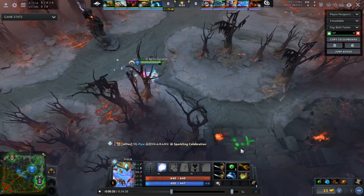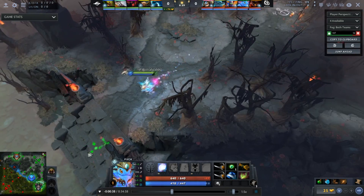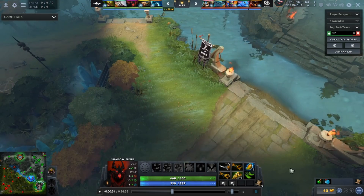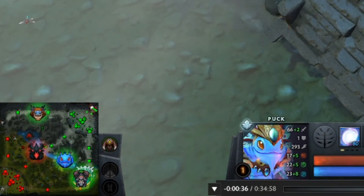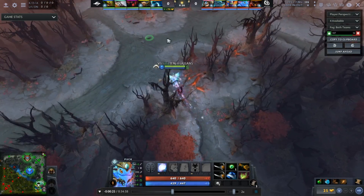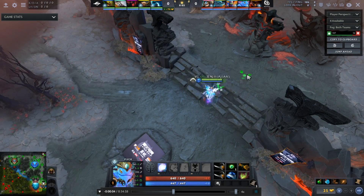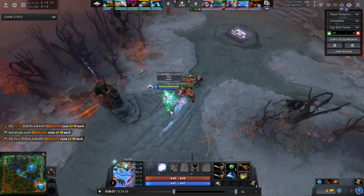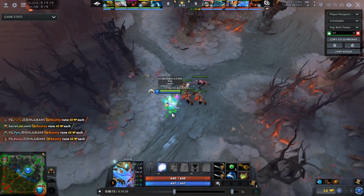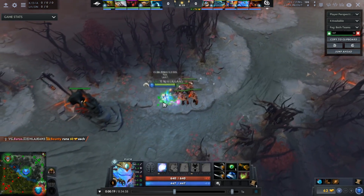After Ori places his ward mid, he heads down towards the bottom lane briefly to stand on the high ground in his triangle, presumably scouting to see if Nisha on Shadowfiend is going to fight at the bottom rune spot. But he catches a glimpse of him on the ward mid and heads back, knowing Nisha is going to block — so he needs to block the creep wave. For this block he just stands on the ramp, and at a certain point double taps his hero icon to lock the camera to his hero, making it a lot easier to get a better block off.